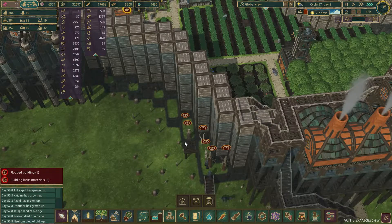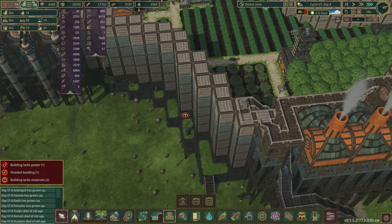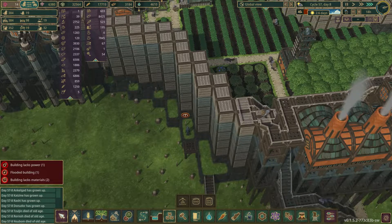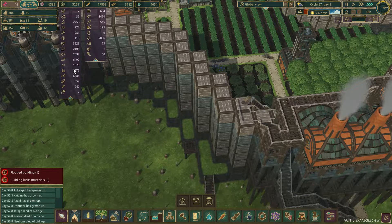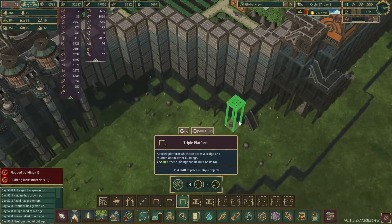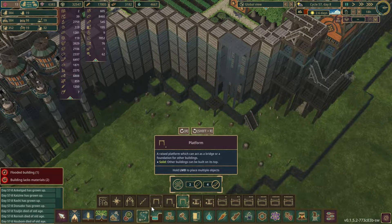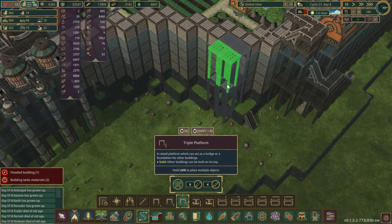As we let our beavers work and do things, we're going to set this area up for more spatter dock production. The grill is too wide, so I'm not sure if it's better to even them out or build them at odd lengths. If we put in one grill there...